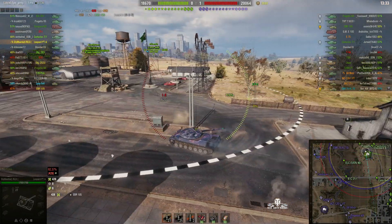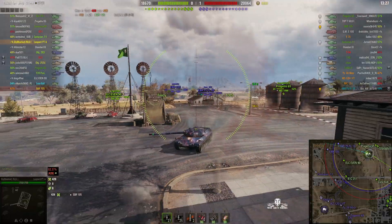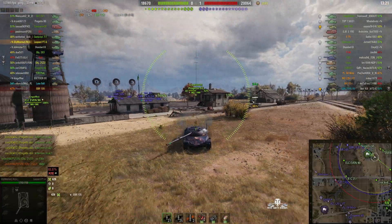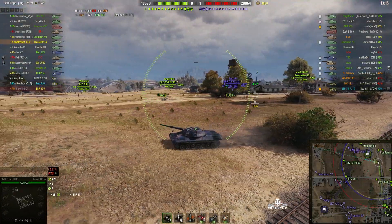Our poor ELC Evan 90 has gone down into the valley and very few are actually protecting him at the moment — only a Progetto 65. The ELC looks like he's fairly well hidden because the EBR hasn't found him yet.